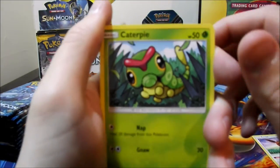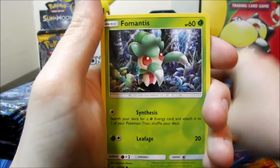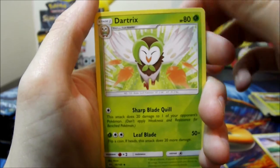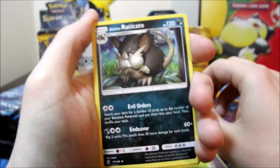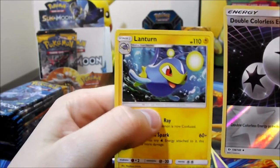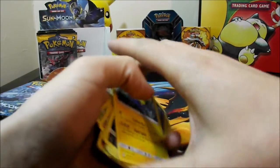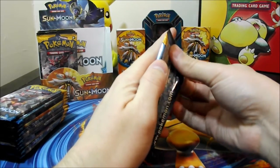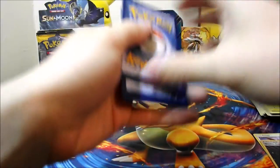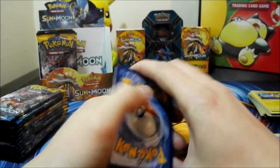Fifth pack: Caterpie, Sandygast, Roggenrola, Cosmog, Fomantis, Psychic Energy, Great Ball, Dartrix, Alolan Raticate, a reverse Double Colorless Energy, and a Lanturn rare — really nice, actually going to put that aside for a deck, it's a really pretty card. Still looking for a GX or that gold Ultra Ball. No one pulled it at the pre-release event, which was pretty crazy.